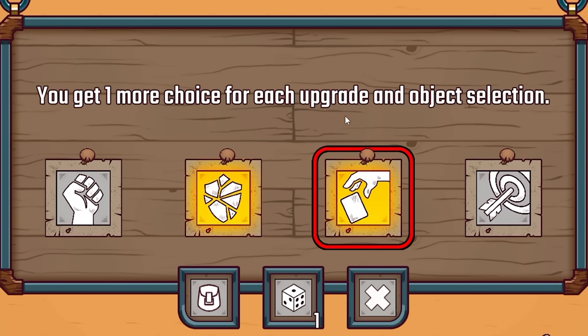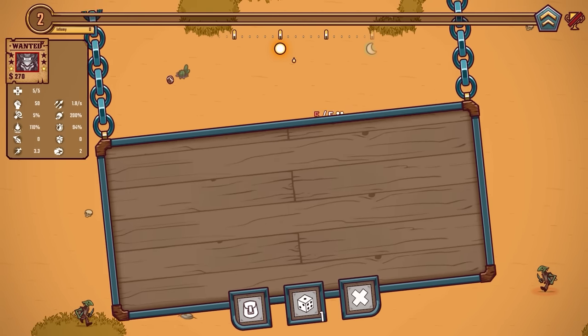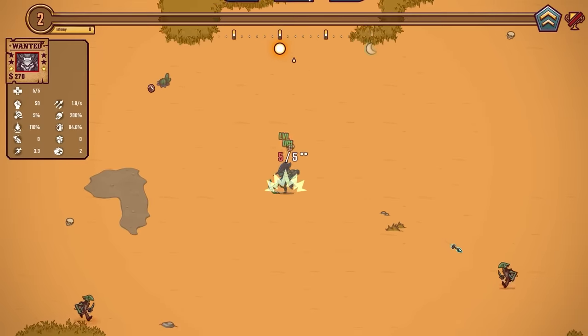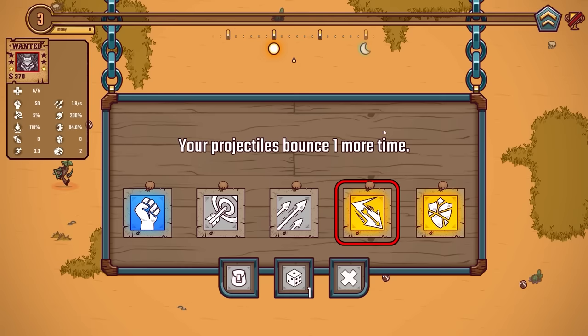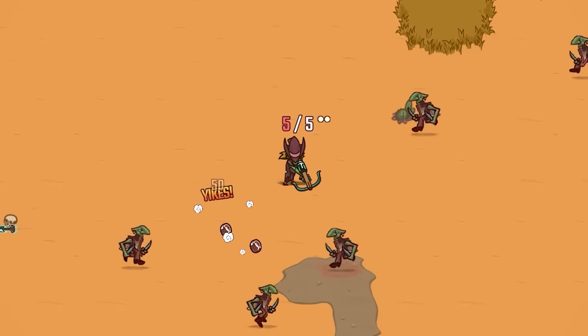You get one more choice for each upgrade and object selection, so we'll get all the right upgrades moving forward to kill these guys quickly. Let's reduce the cooldowns of dashes and abilities by 10% — that's 10% more efficient killing everything. Next we can get a bouncing projectile, which is a legendary upgrade that basically doubles my damage output.